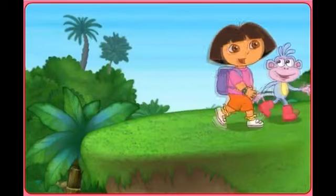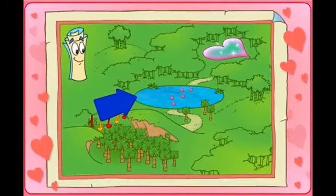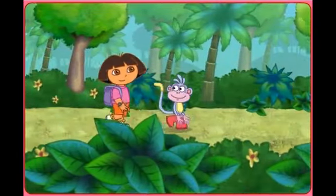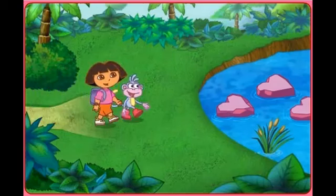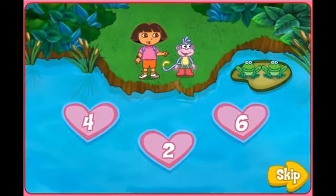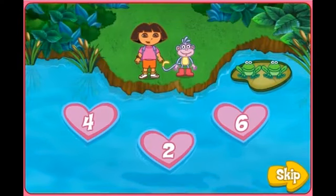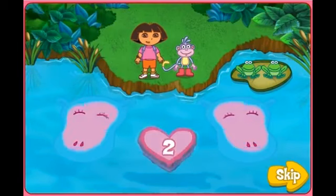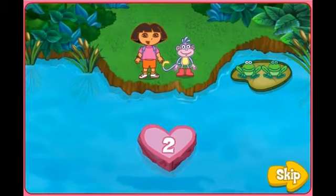Where do we go next, Zora? We need to go to the Think Pink Pond. How do we get across the pond, Dora? Think Pink, Boots! We can use the Pink Heart Stepping Stones. But which of these hearts are rocks, and which of them are Pink Hippos? Look! The frogs know the way across the pond. We just need to count the group of frogs, then click on the heart that has the matching number. Ready? Let's go!